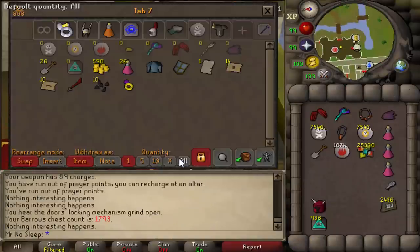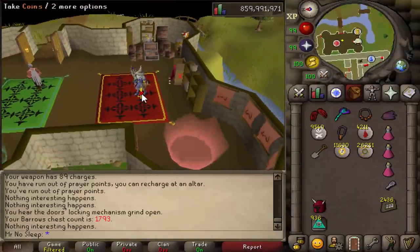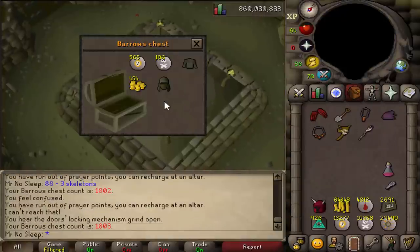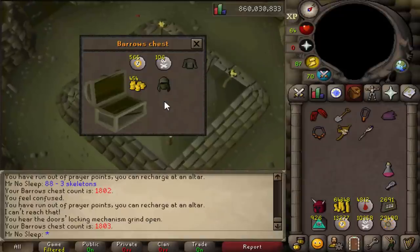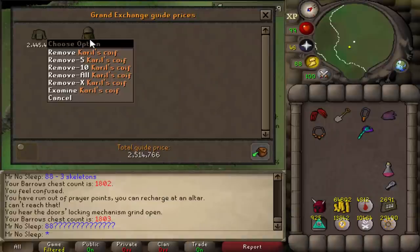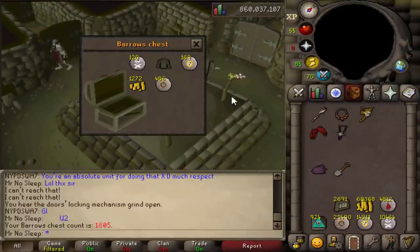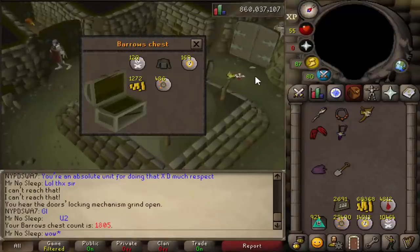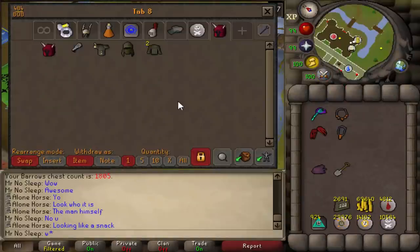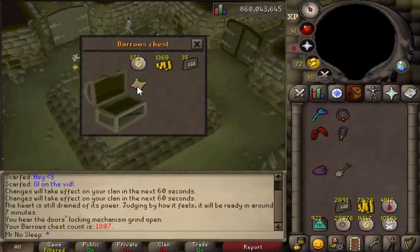Now in order to actually receive a Dragon Medhelm, as well as two other uniques — a Loop Key and a Tooth Key — your reward potential does have to be over 88%. I believe it actually has to be 100%. That also gives you the ability to get Bolt Racks, which most people don't really care for these days because Bolt Racks are not worth much of anything. Most of the time people get Dragon Meds from different things, but if you're ever an Iron Man in need of a Dragon Medhelm, you can always get one from Barrows. Just keep in mind, you gotta get that reward potential a little bit higher than the average, which would be 88%.